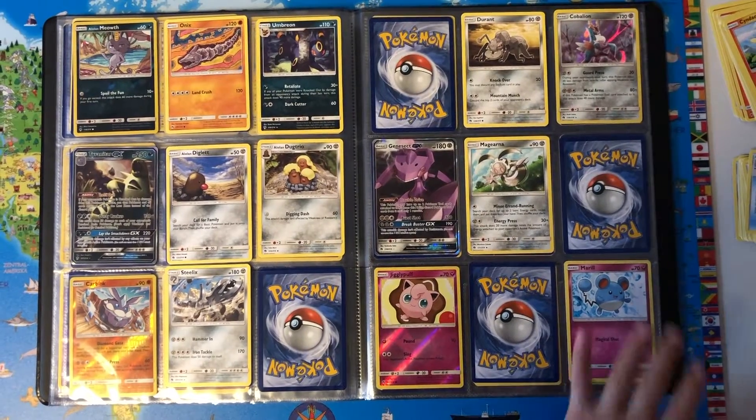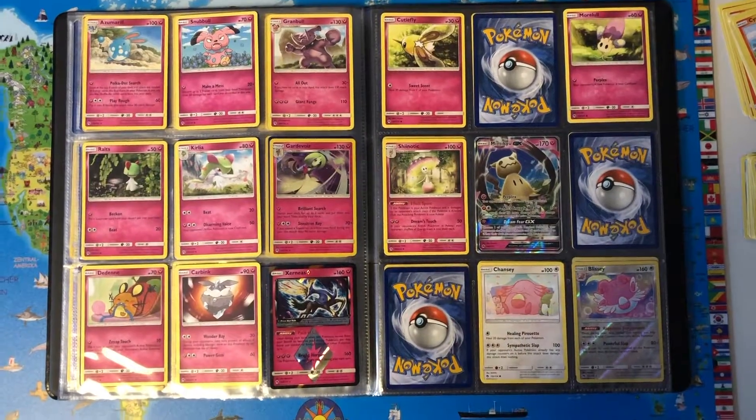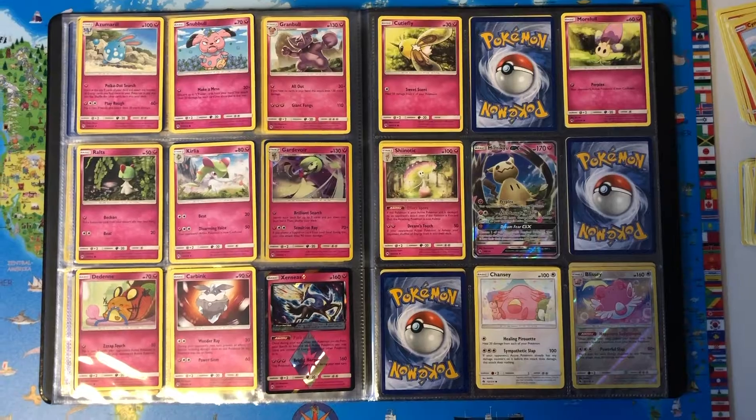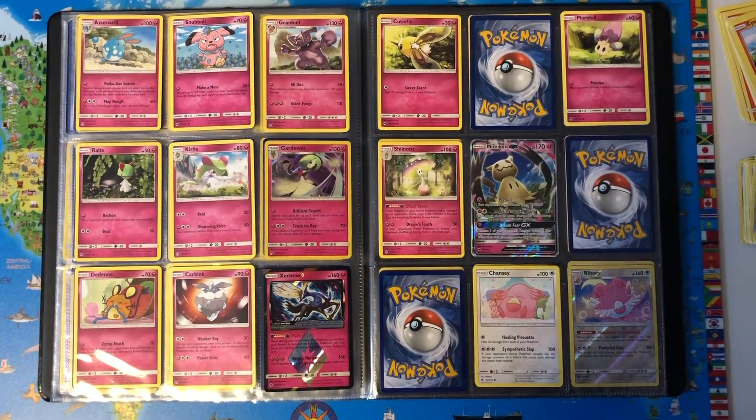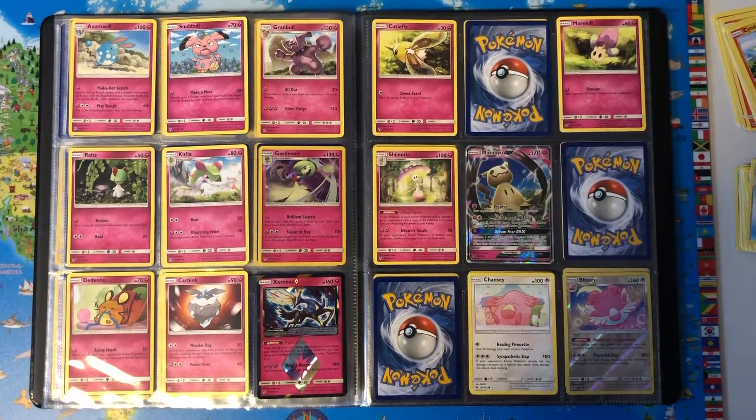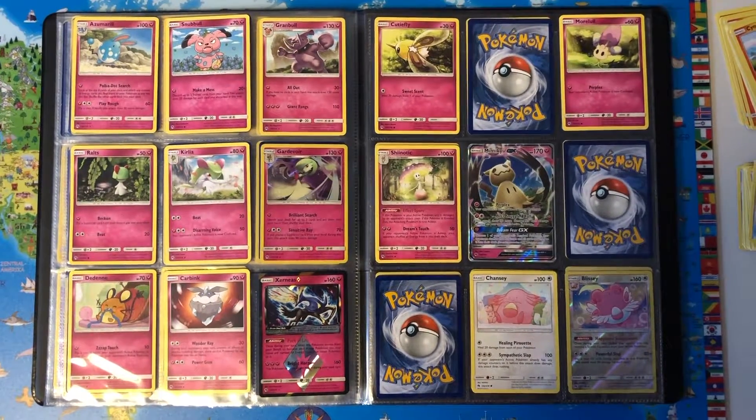Magiana, Jigglypuff and Marill, Azumarill, Snubbull, Granbull Reverse Holo, Ralts, Kirlia, Gardevoir Holo, Dedenne, Carbink, Zygarde Prism Star, Cutiefly, Marill, Shiinotic, Magearna GX.